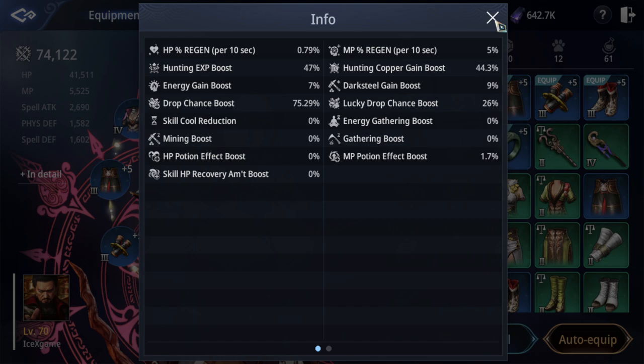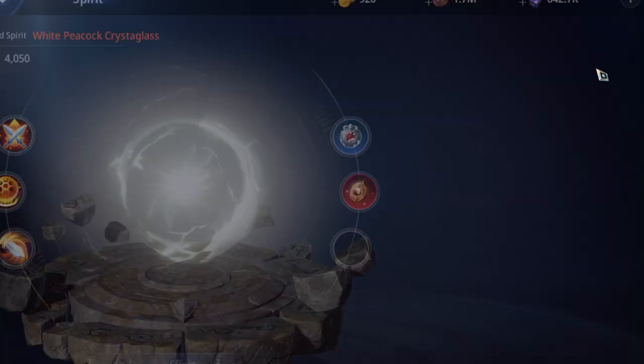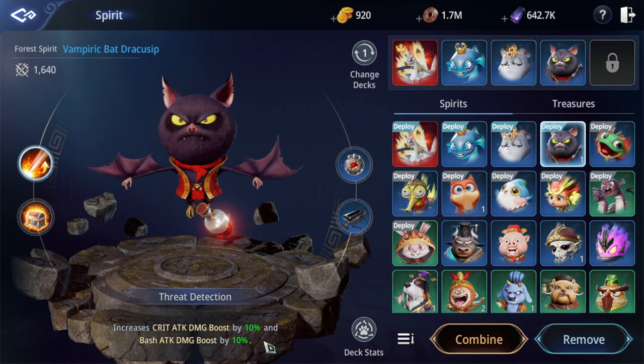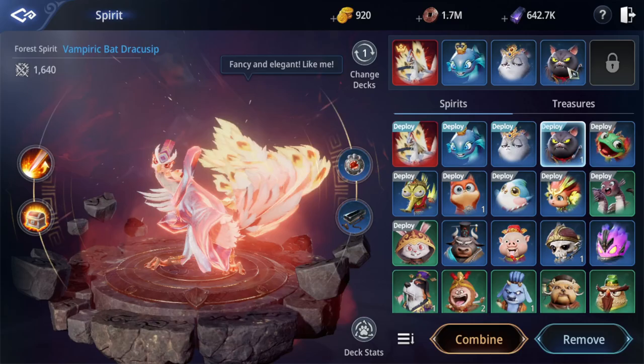Some players say drop ring is not effective if you equip the same treasure. I'm going to test and show you. Drop chance is 75% right now. I'm going to remove one spirit to make it clear — only lucky drop chance, no drop chance here. You will see drop chance is 6%; if I remove this spirit, my drop chance will reduce by 6%. You can see other spirits also equip this material or spirit threshold.